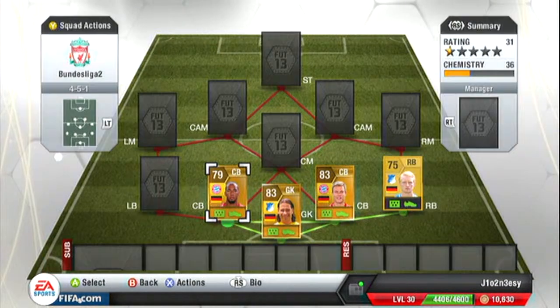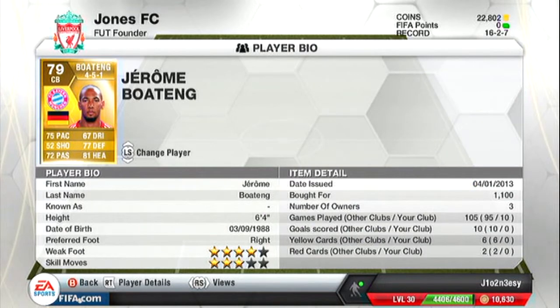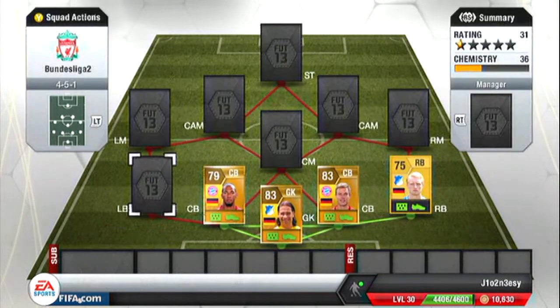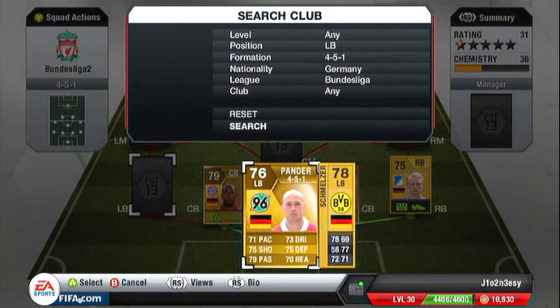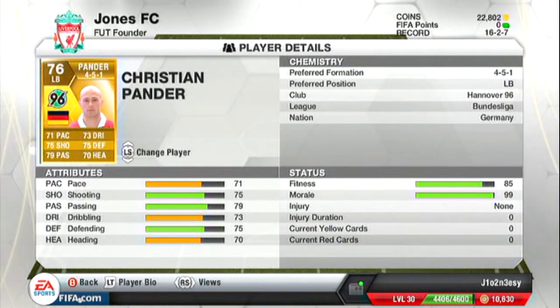Now we move on to the second centre back, Boateng. He's got 75 pace, 52 shooting, 72 passing, 67 defending and 81 heading, and he's only 1.1k.